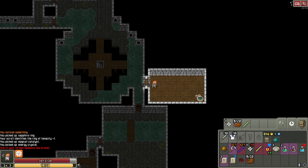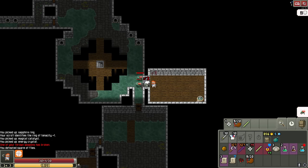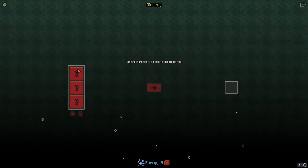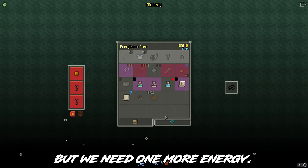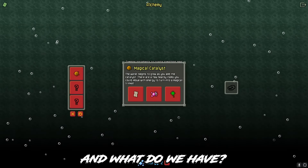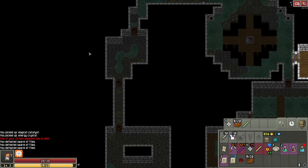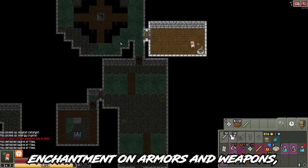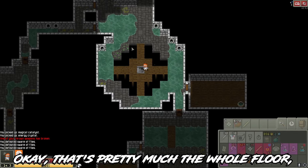We have a catalyst that we can use, but we need one more energy. Let's sacrifice this. It basically gives us more chance for enchantment on armors and weapons, but also more chance for curses. That's pretty much this whole floor, so let's continue.